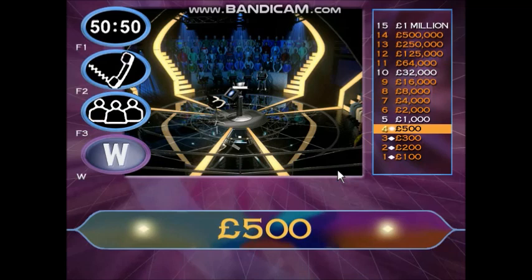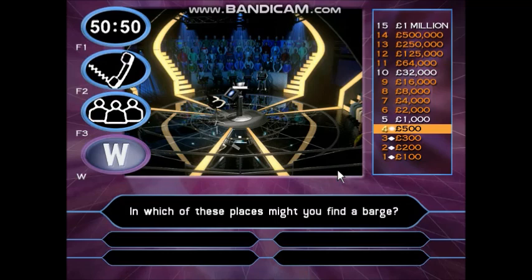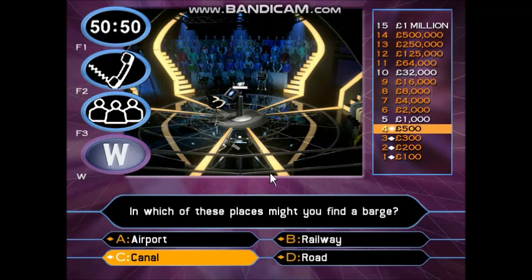You've still got all three lifelines left: 50-50, phone a friend, and ask the audience. Just be careful — this is the last point at which you could go away with absolutely nothing. You are now 11 questions away from £1 million. This is worth £1,000. In which of these places might you find a barge? Airport. Railway. Canal. Well done, you've just guaranteed yourself £1,000.